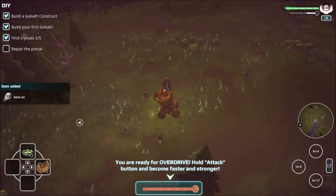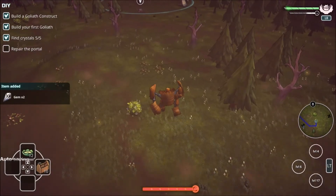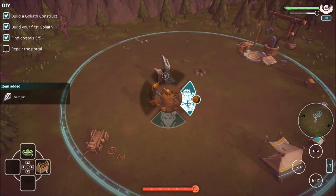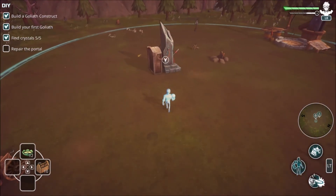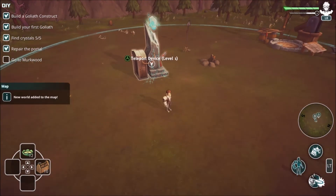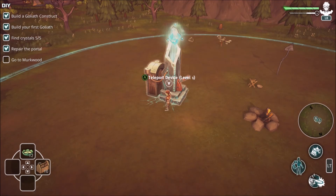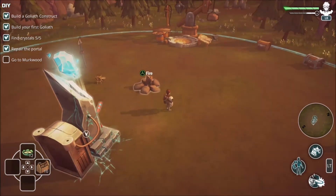I'm ready for overdrive — hold attack button and become faster and stronger. I'm not going to do that because there's nothing to fight. Can I jump back to the other guy? Left bumper, hold down on the right stick. Then you can go to the other world and meet your friend. I'm going to call it a day — I don't want this to drag on too much. I just wanted to show you around Goliath a little bit. Looks like a good little adventure survival game. I'm looking forward to seeing how these goliaths look when upgraded with metal and things like that. Check it out — it's on the Xbox store now. If you liked the video, don't forget to give it a like, don't forget to subscribe. Thank you very much for watching, and we'll see you next time.